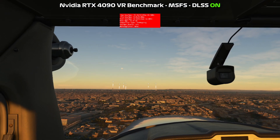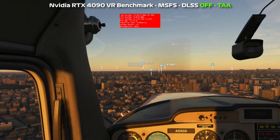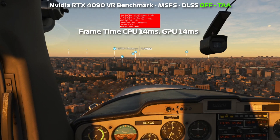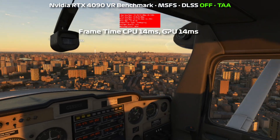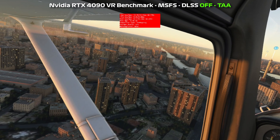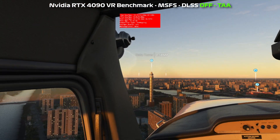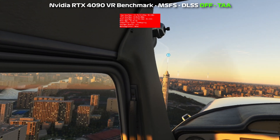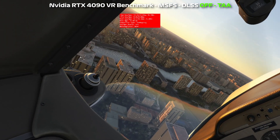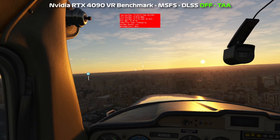Let's see what the performance drops to when we turn DLSS off. So with no DLSS on, it's just standard anti-aliasing TAA — it's 66 hertz. This is great. There's a funky river around Cairo. Look at that sunset. Impressive.